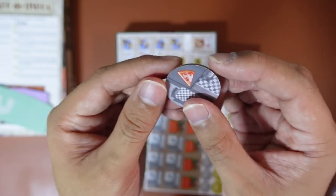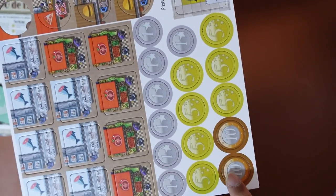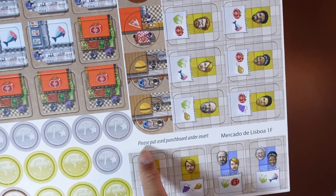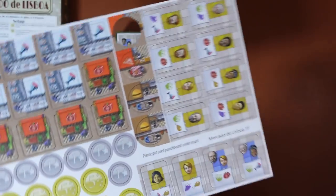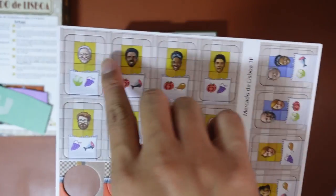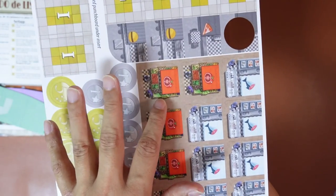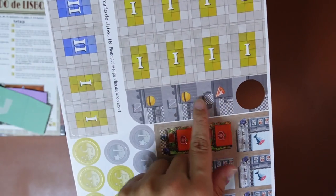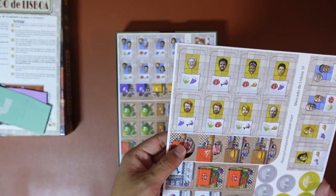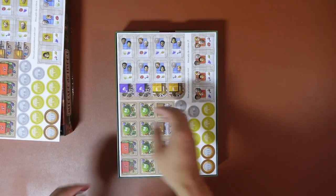Here we have the currencies. There's a note saying 'please use punch bar under insert.' So that's probably to raise up the insert. Very nice tiles here - these look like maybe customers or something. You have vegetables and fish, a pizza, and a burger. Cool!